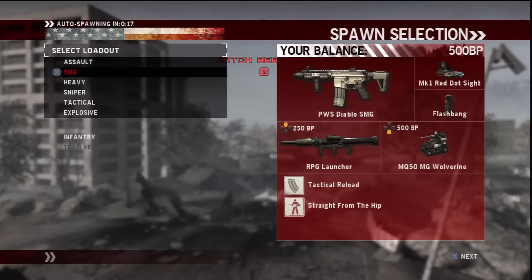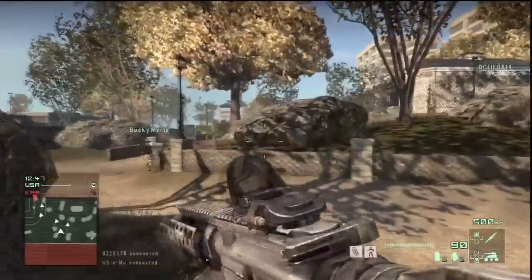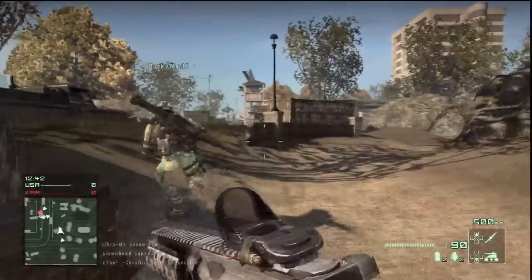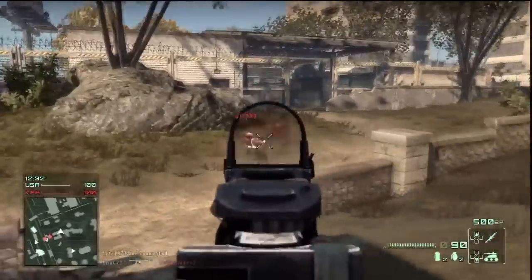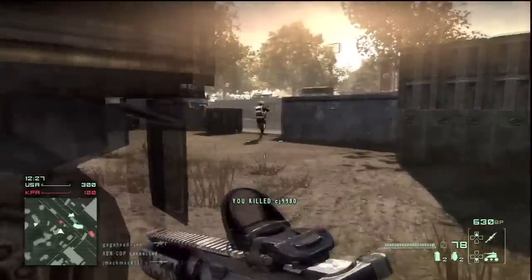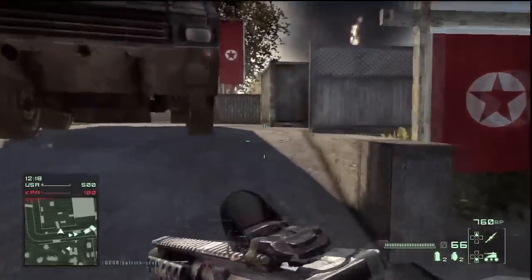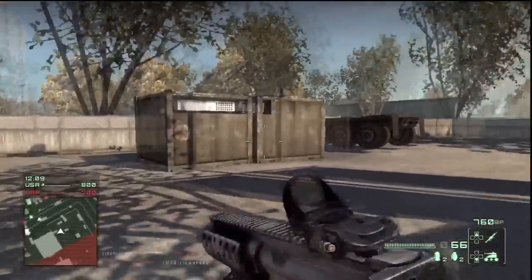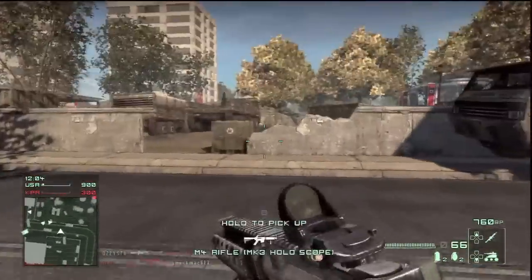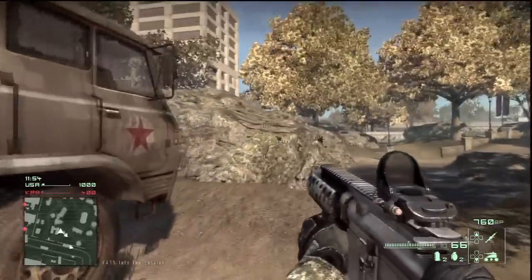Alright, part two on front multiplayer online. We did the assault class last time, let's go ahead and do the SMG class, stay on infantry for right now. Instantly I'm noticing that with the submachine gun you move a lot faster, especially when aiming down the sights. When I was using the assault class, trying to look left and right, it moved kind of sluggish. Here using the SMG — the Diablo or something — I'm moving a lot faster.